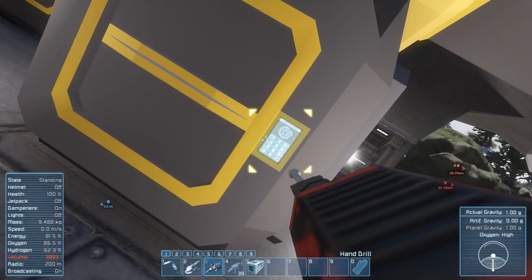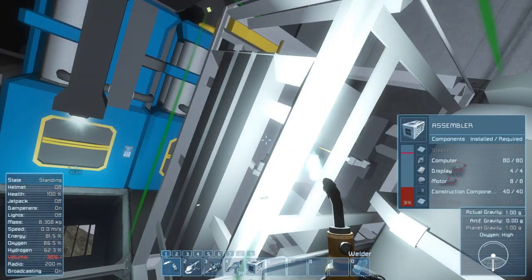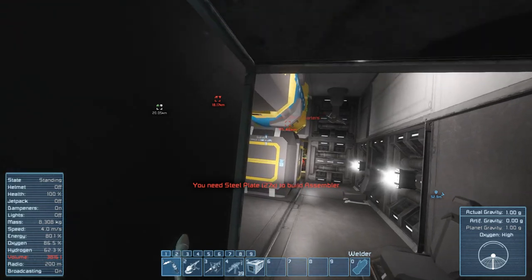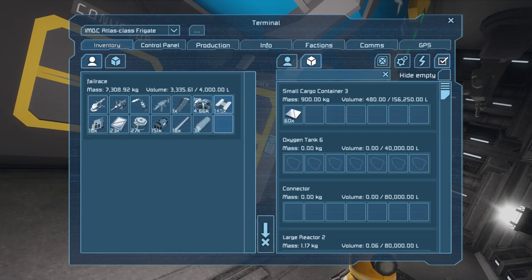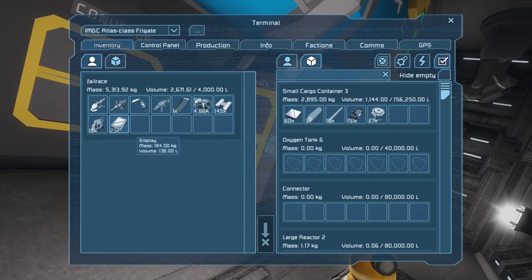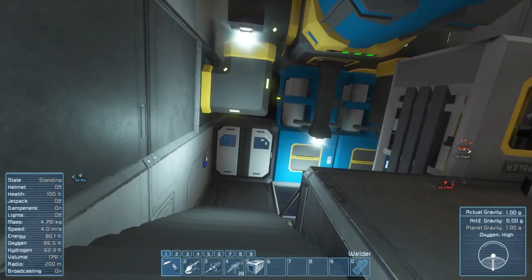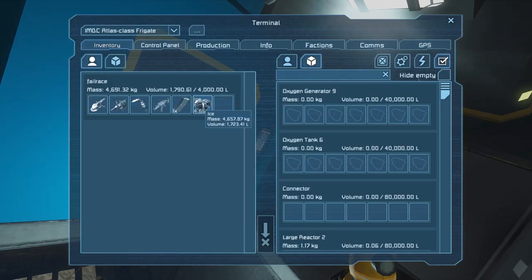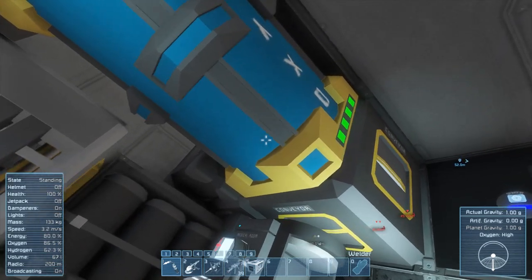Let's put as much of this stuff into the assembler as we can. Still not enough bloody steel plates — goddammit. We've got a crap ton of ice, bulletproof glass, construction components, computers, interior plates — all of these will come in handy. Let's go stick the ice in the oxygen generator. Not that we have anything for it to fill at the moment, but it gets it out of my inventory and saves me a little weight. It's generating and going up into the conveyors and probably into that great big tank.